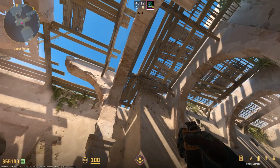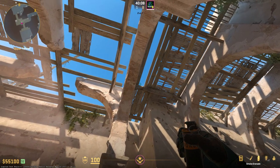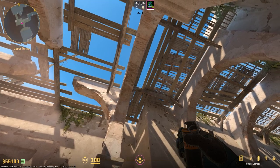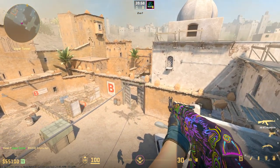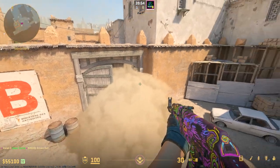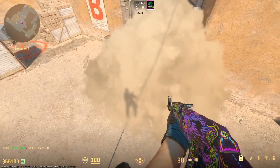For our next smoke, a B door smoke from Tunz: you want to find this pillar directly to the left of where you enter Tunz, and this long gap in the ceiling. If you line it up just right here — it's pretty forgiving — and simply left-click throw, it will block off B doors. This is my favorite lineup as it doesn't leave you exposed to anything other than lower, and it still allows you to completely isolate a fight with the one or two players on B.